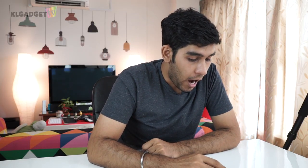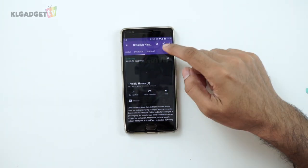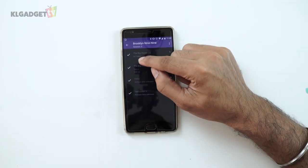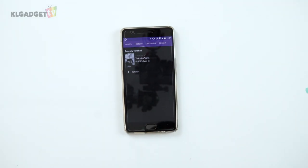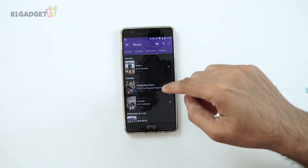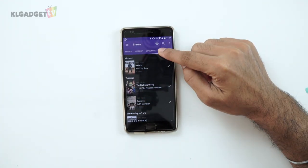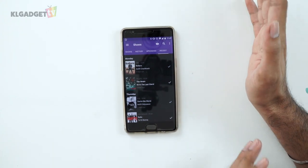For example, I watch a lot of Brooklyn Nine-Nine and I'm waiting for the latest season. If I go to the Seasons tab and click on Season 5, it tells me the first episode is coming out in seven days. The History tab keeps track of what series you have already watched. The Upcoming tab tells you when new episodes are coming out in a more organized way, and the Recent tab shows me episodes I may have missed that have already aired.